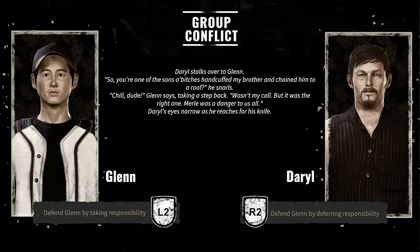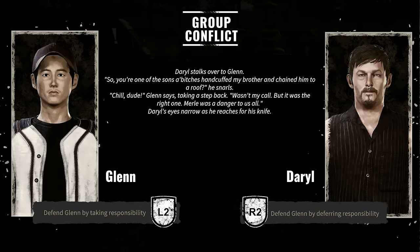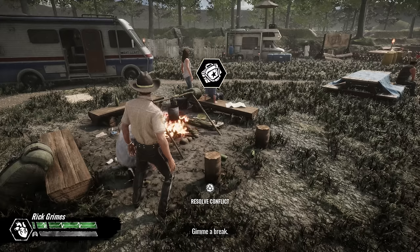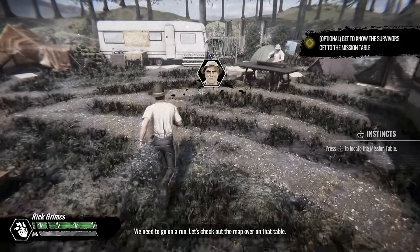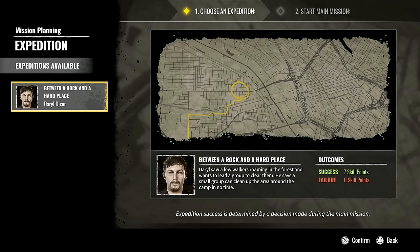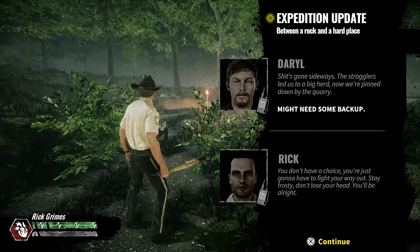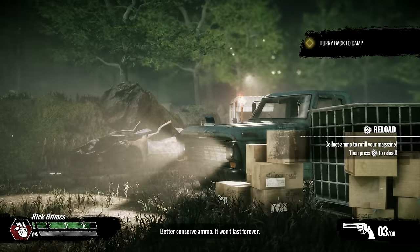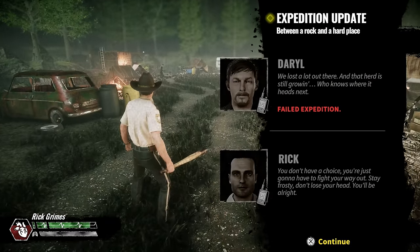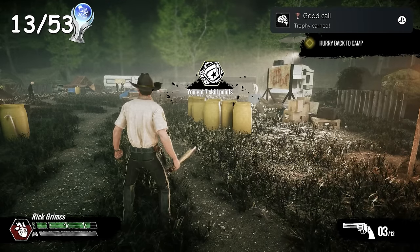Now welcomed into the group, we're introduced to the conflict feature — arguments between survivors where you choose who's right — but the choice has zero impact on future situations and only rewards a few skill points. The game requires you to resolve conflicts before doing the next mission, so you're forced to do them every time. There are also expeditions — the closest thing to side missions — where you pick a good or bad answer, though 90% of the time it makes no sense which is which. About five seconds later you're told if you passed or failed, and both outcomes earn a trophy, so I quickly restarted the checkpoint to get both trophies back to back.